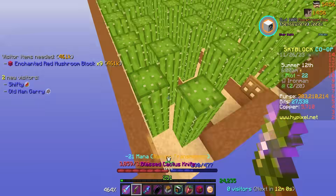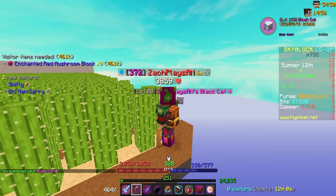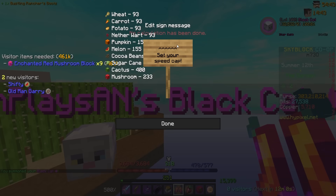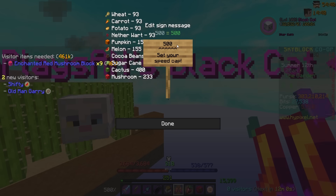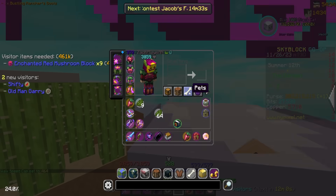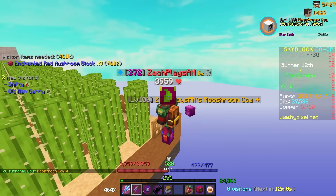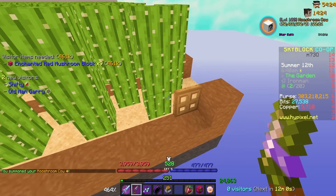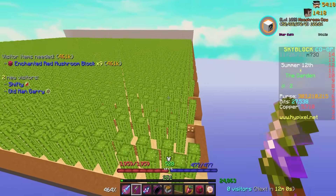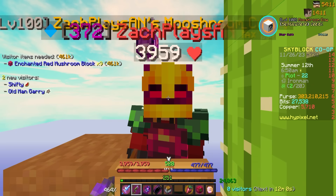He also taught me another interesting trick: if you swap to your black cat pet, grab out your rancher boots, and set the speed to 500 — because the black cat lets you increase your speed by 100 — you can then set it to 464, which seems to be the magic number for cactus farming. Then swap back to whatever pet you want, and you still have your rancher boots locked on that increased speed. I'm asking if this is officially allowed, but it seems to be one of those unspoken things everyone's doing.